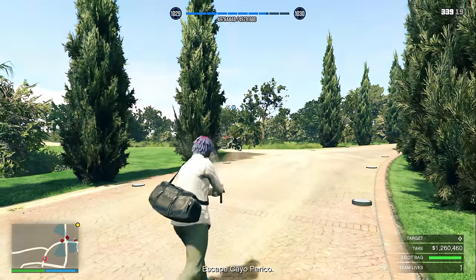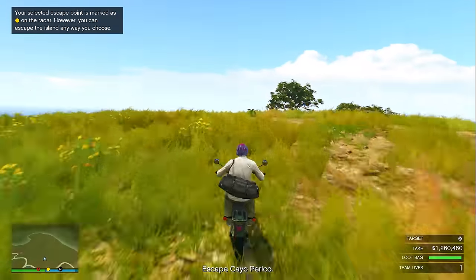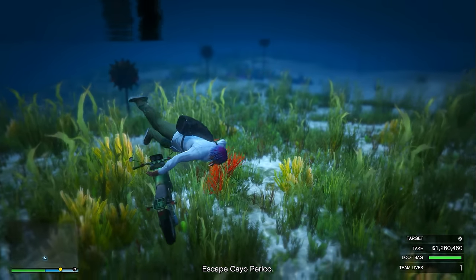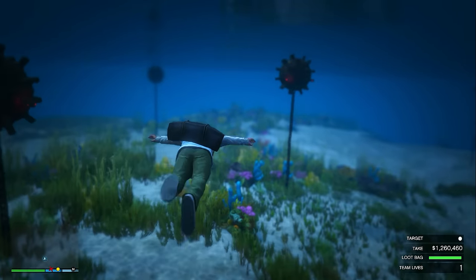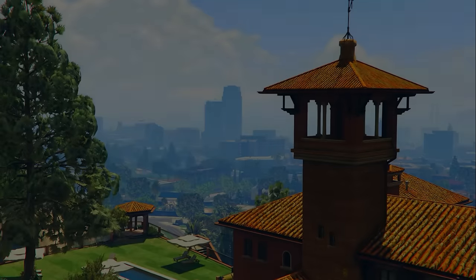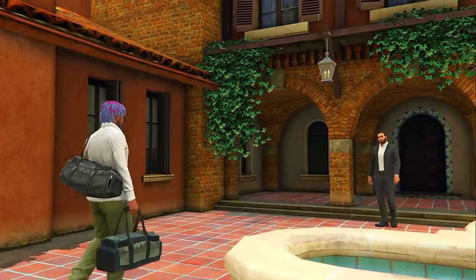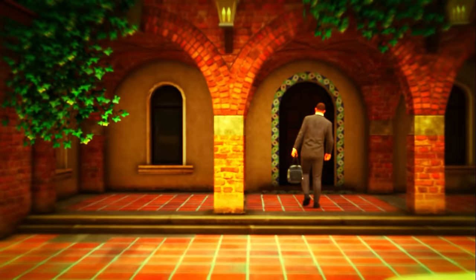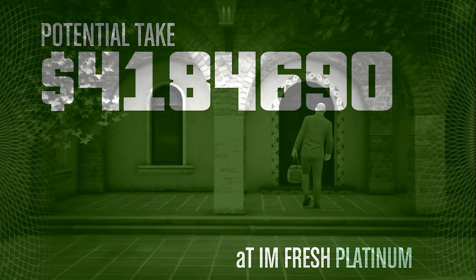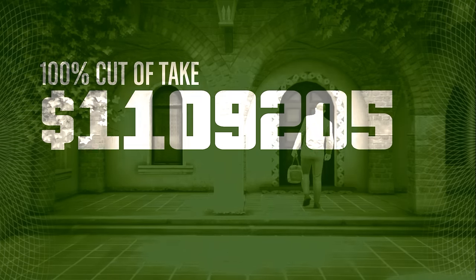Once you got your primary target loot and your gold bars if needed, exit the actual compound. Come over to this security guard, take him out, get on his motorcycle, and take the exact route I'm going right here — all the way through here, up this hill, and then off of the hill into the ocean. Once you land in this part of the ocean, swim straight forward until you swim over a pile of whale bones. Once you swim over the whale bones, that's how you know the heist is going to end and put you through the cutscene. And just like that, we have now completed the Cayo Perico heist as a solo player while also getting the gold bars and the best possible secondary target loot.